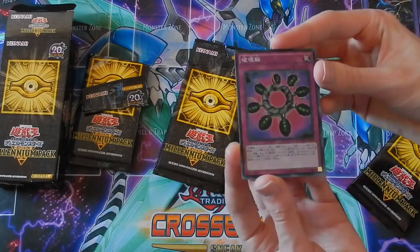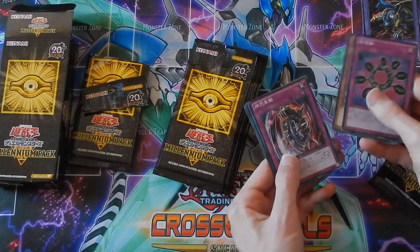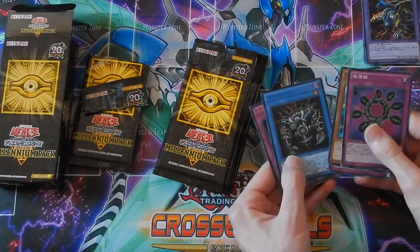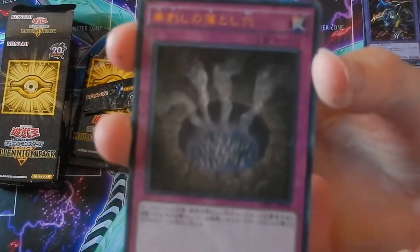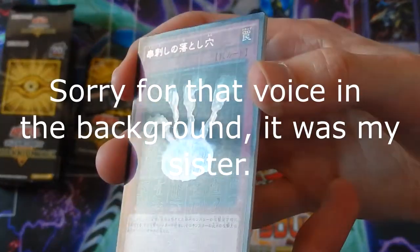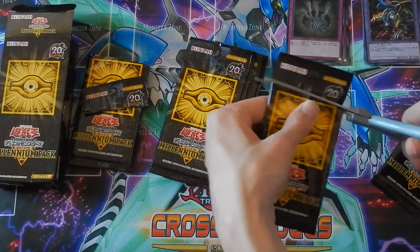This is a Ring of Destruction — the Japanese version, of course. We got Gilfried lightning — I forgot his name — and Relinquished, and an ultra rare. Some kind of holo card, it's really cool. Let's see what we're getting in this next pack.